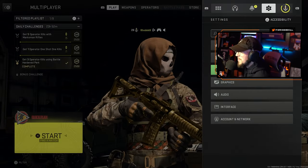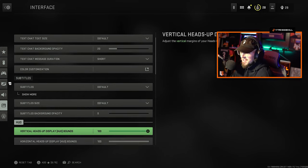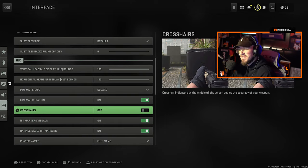The final thing you want to do is go down to Interface. Go all the way down to the bottom. I have my crosshairs off — this is up to you, but I recommend you do this. You'll see why when we hop into the gameplay in a private match. So turn your crosshairs off.